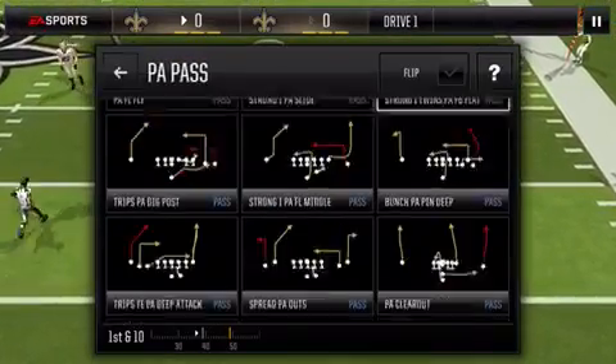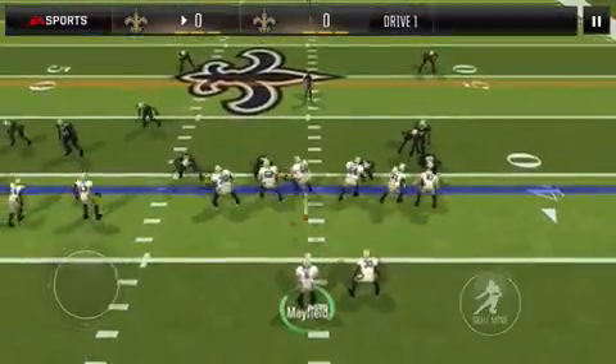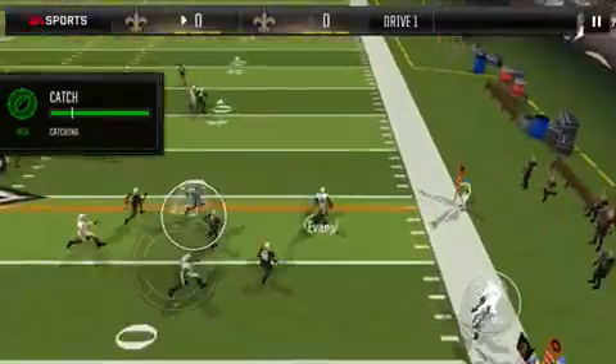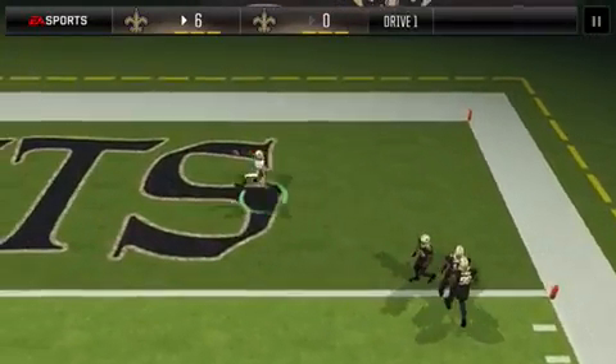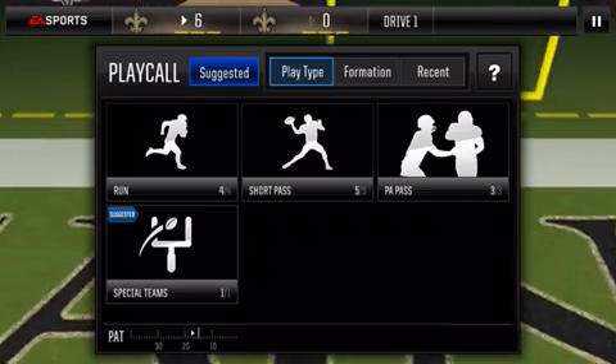I'm gonna go with play action here — trips deep attack play action — and I'm gonna hit Mike Evans on that drag route. He's wide open, he's got a lot of room, he may go the distance. A little gator walk and I find myself with a big banger — that is a touchdown from Mike Evans.